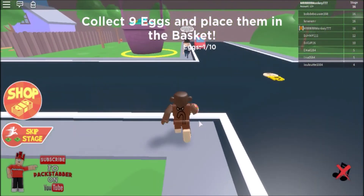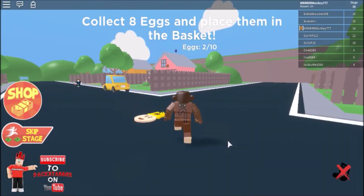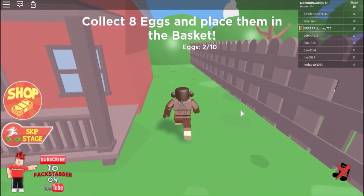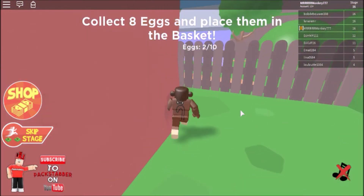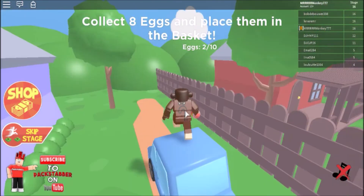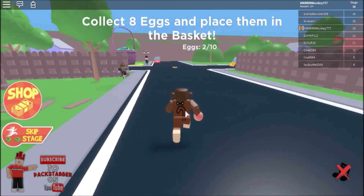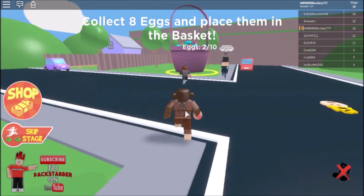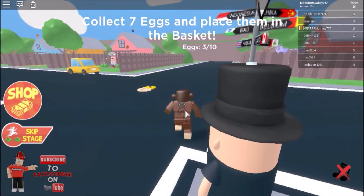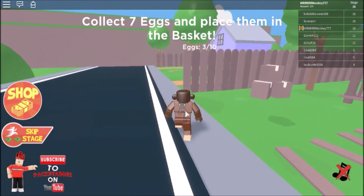I'll start this house again to double check. I can see some eggs up there — I just hope there's another one in here. No, you've got all of them in this house, so move on. I think that's the only one for that house, but let's double check before we go. We're about to get the third egg with seven left to go.